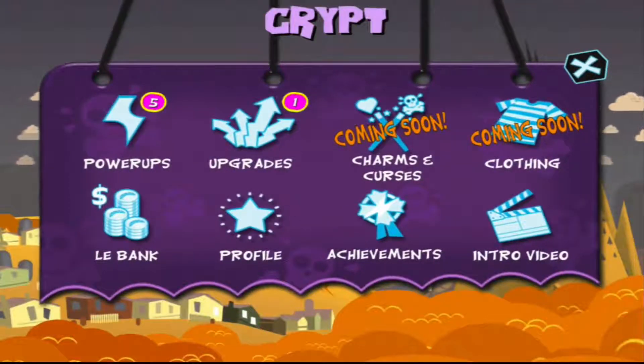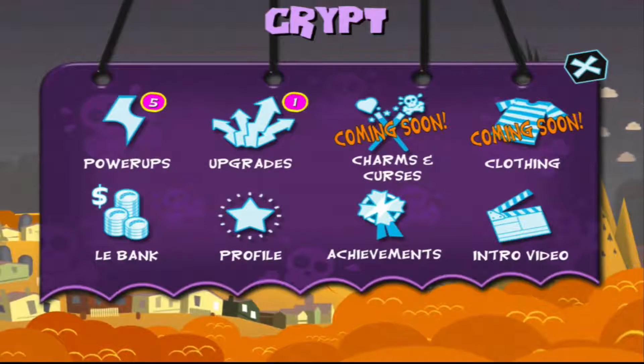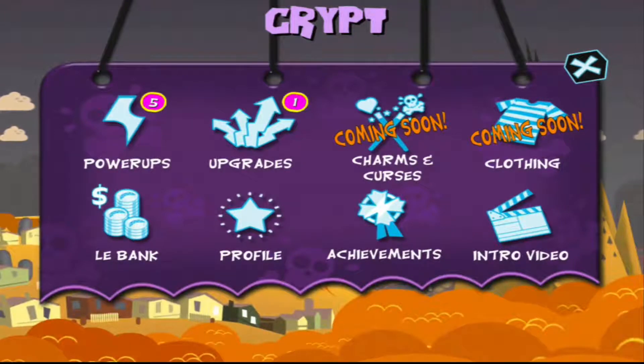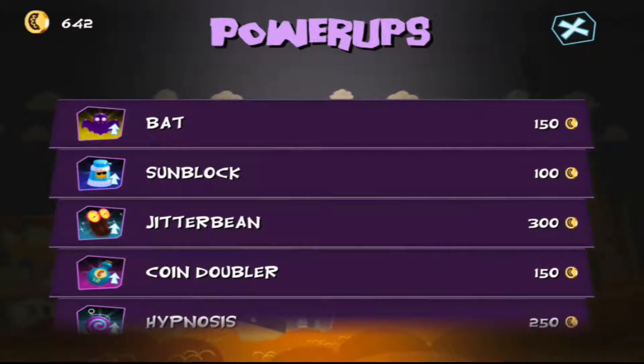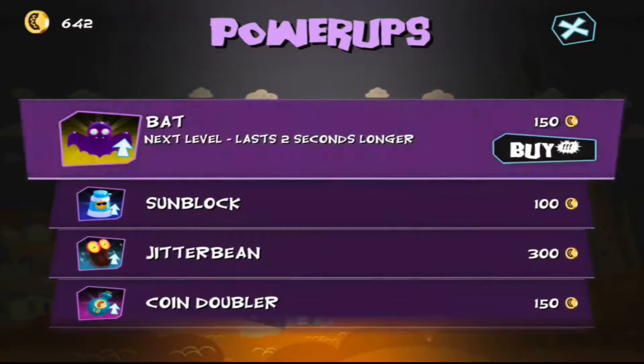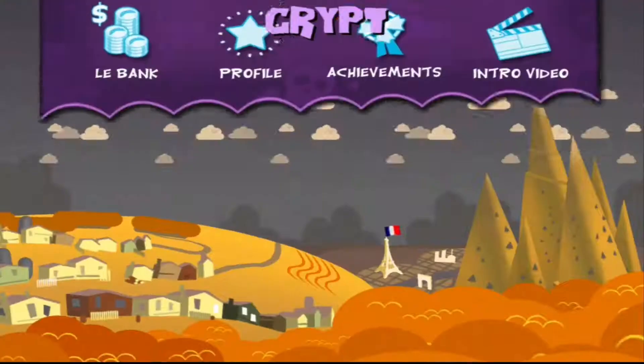Here is the main menu screen. As with many endless runner games, you have the power up, upgrade, and then some other stuff that will come in future updates, as well as the LeBank, which is where you have the in-app purchases. Here are the power ups — there are different ones. The bat one is a lot of fun; you turn into a bat and go a little quicker. Sunblock will block you from the beams, and you'll see what I mean shortly.